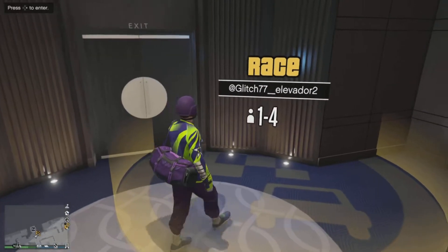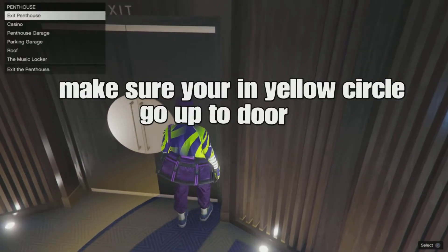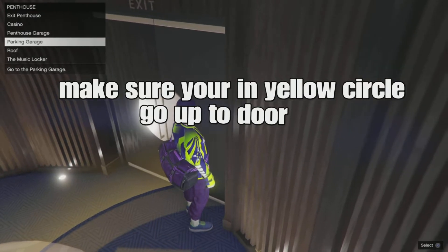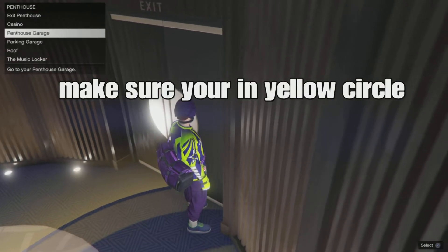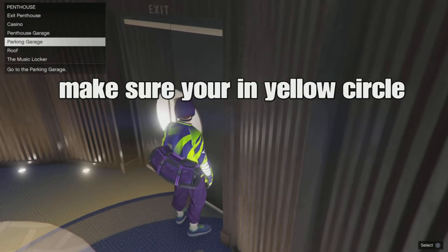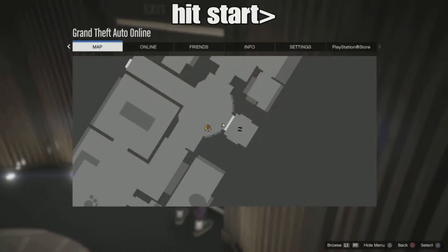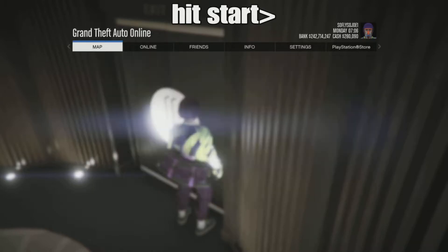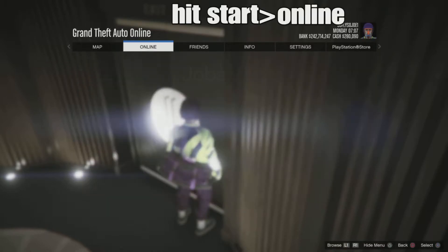Once you guys walk into the penthouse you guys are going to notice your yellow job. Just walk straight to the door. You guys are going to want to make sure that you're standing inside that yellow circle and you guys want to hit the start button. From the start button you guys want to go to online and then go down to crews.